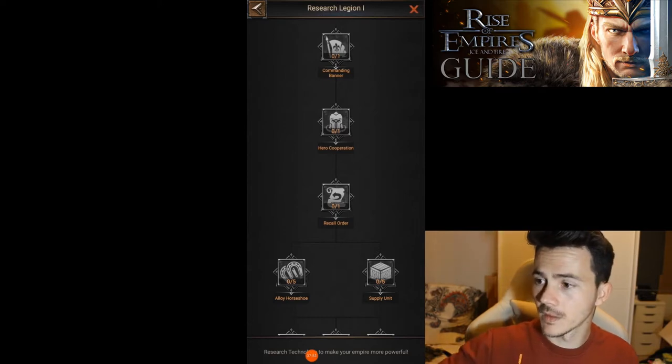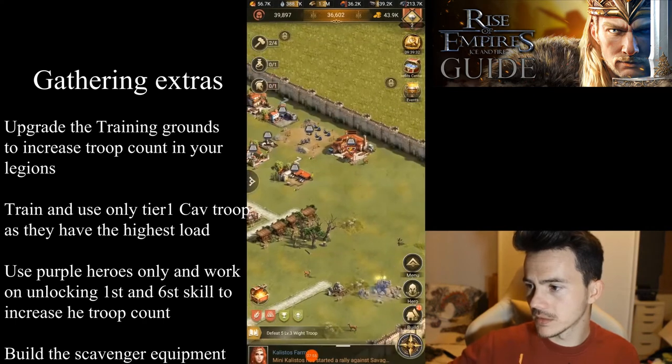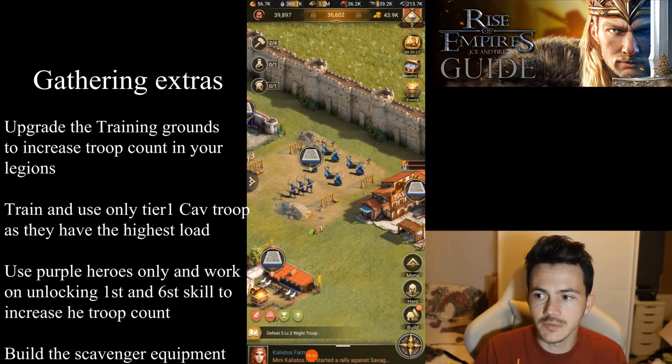Besides the tech itself, one thing we're going to need is upgrading the training grounds for each legion. Each training ground represents each legion, and increasing the level will increase the amount of troops in that specific legion.